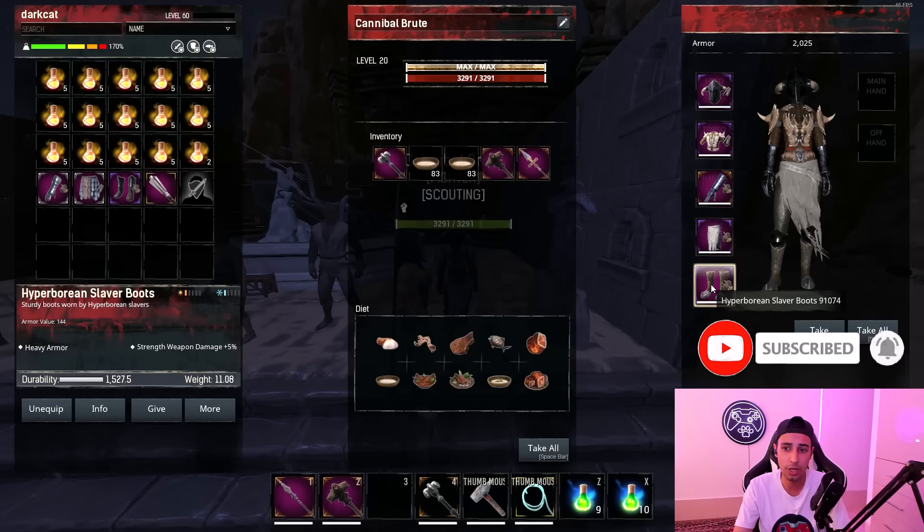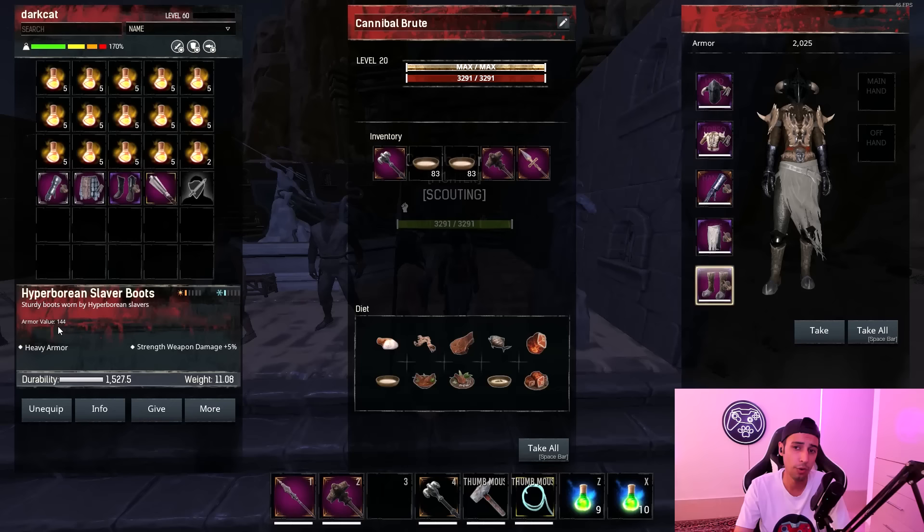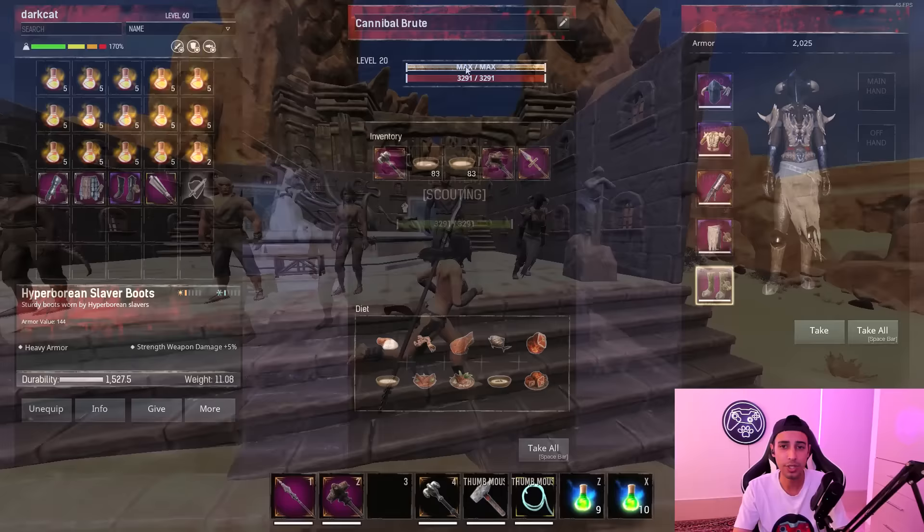For boots, I'm using Hyborian Slave Boots — 5% strength damage and 144 armor — though you can choose a better strength option. The full set gives 2000 armor. It can handle some hits, but these thralls die fast in PvP so you need to manage them carefully. Keep them as close to you as possible — they just need to land one hit on the enemy, then you finish the enemy yourself.